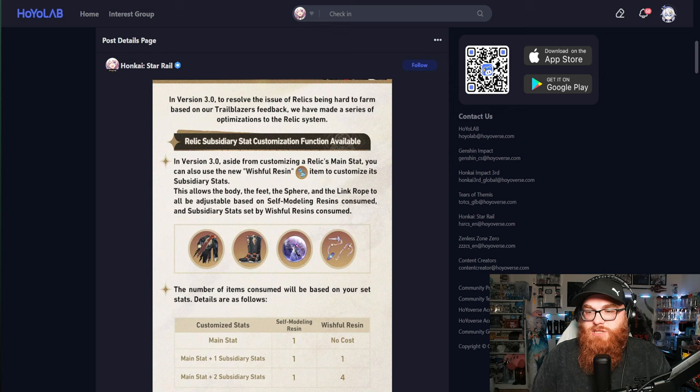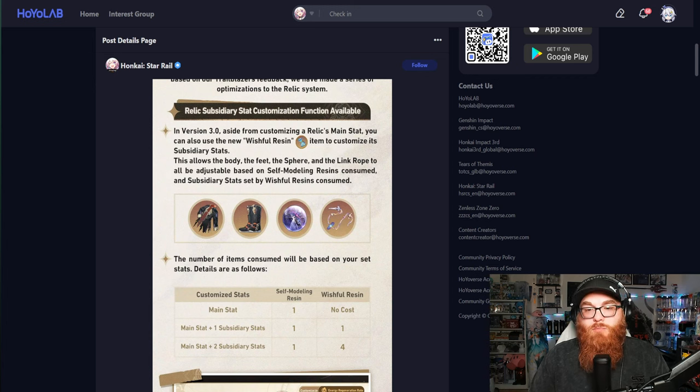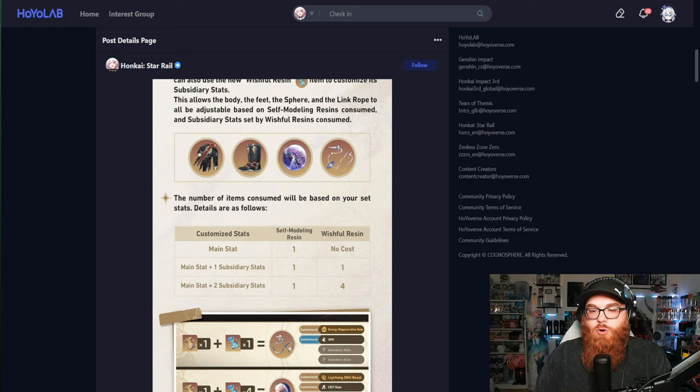Relic subsidiary stat customization is available in version 3.0. Aside from customizing a relic's main stat, you can also use the new Wishful Resin item to customize its subsidiary stats. This allows the body, feet, sphere, and link rope to all be adjustable. It makes sense because if you're using the Self-Molding Resin to get a certain main stat, it only works on those four pieces. You can't use Wishful Resin on the headpiece or gloves.